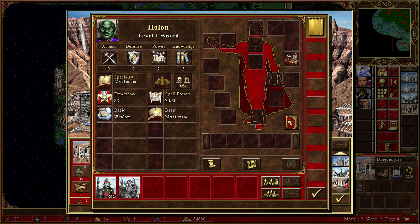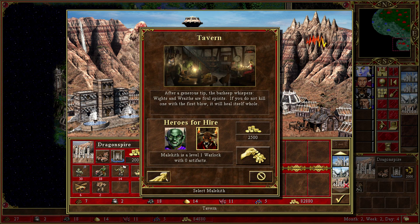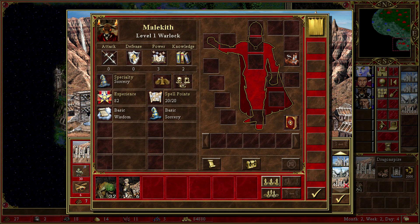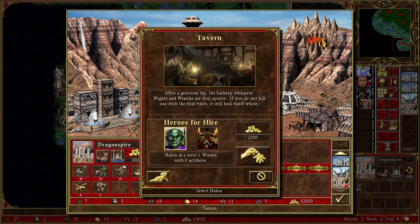Basic Sorcery, Basic Mysticism. As far as I remember, Basic Sorcery is for recovery of mana, and this one is for being able to cast spells, which is pretty good. But I think I'm gonna go with you.